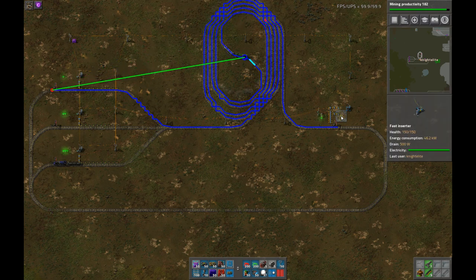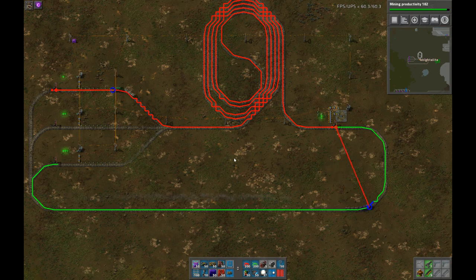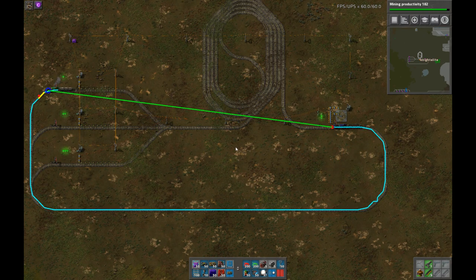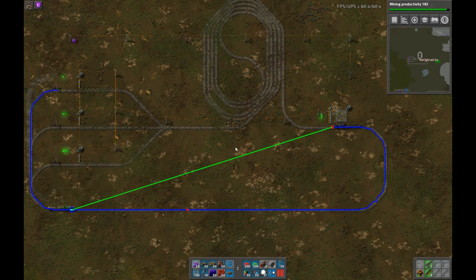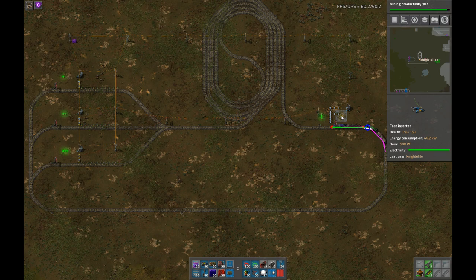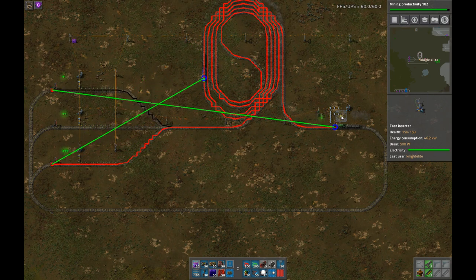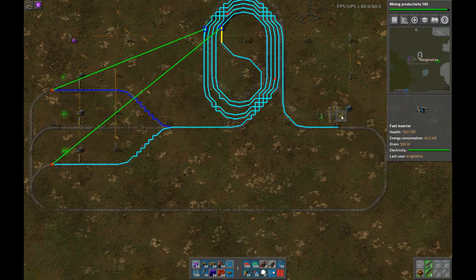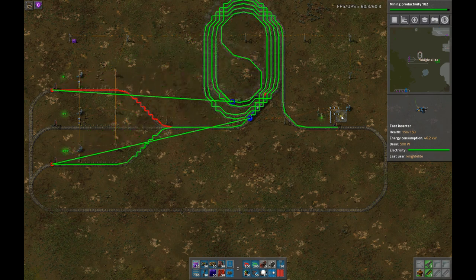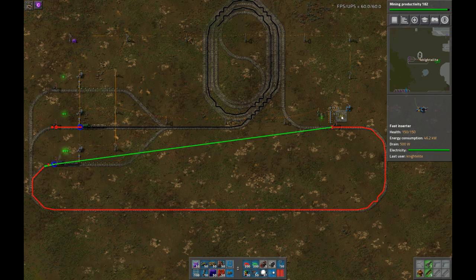However, it turns out it's possible to manipulate this if you send the trains out closely enough together — the second train will repath before it arrives and will wind up going to two instead. So here they're still going where they should, and there the second one repathed. And I don't understand why.